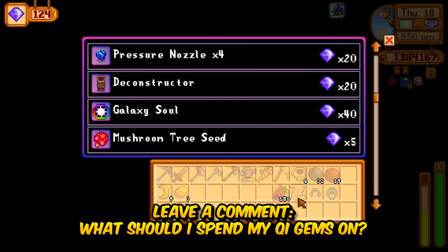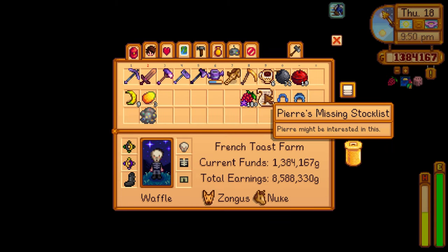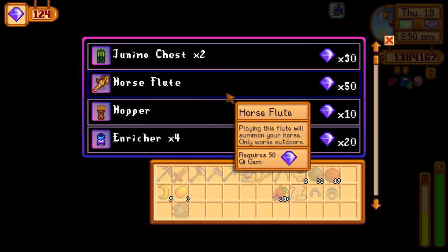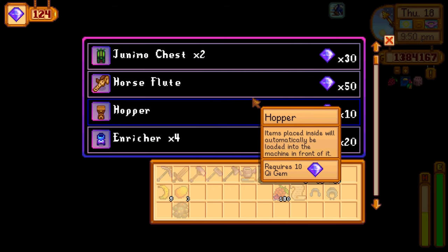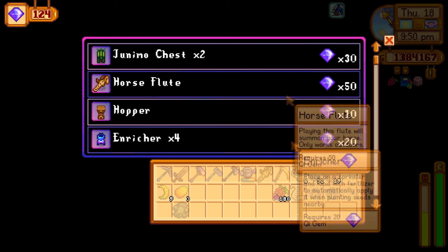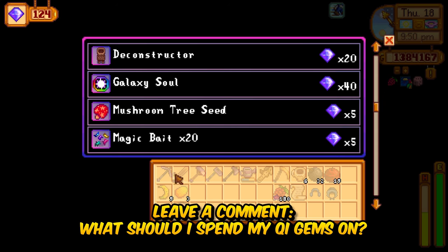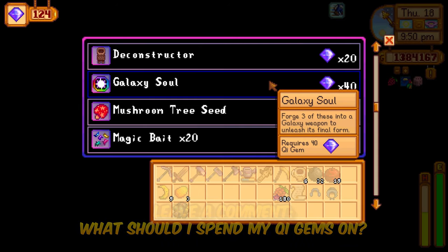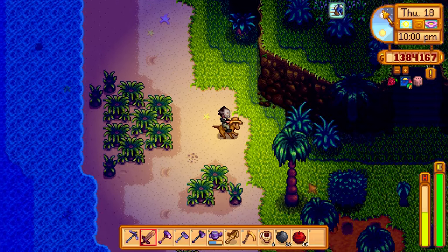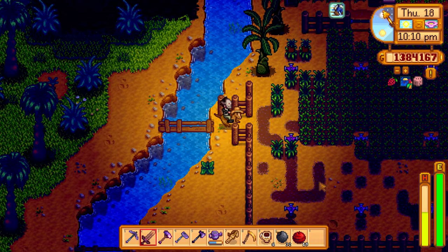There's also a galaxy soul for 80 chi gems — we have one already. If I buy two more I can combine them with the one I have and upgrade the galaxy sword or hammer to its final form. Still have about 44 chi gems left after that. Bought Pierre's missing stock list — I think I have to physically give that to Pierre. Bought the enrichers too. Let me know in the comments what else I should spend chi gems on and which galaxy weapon I should upgrade.